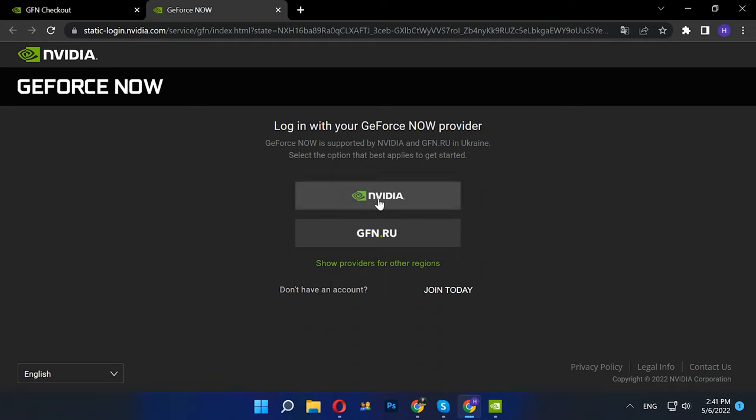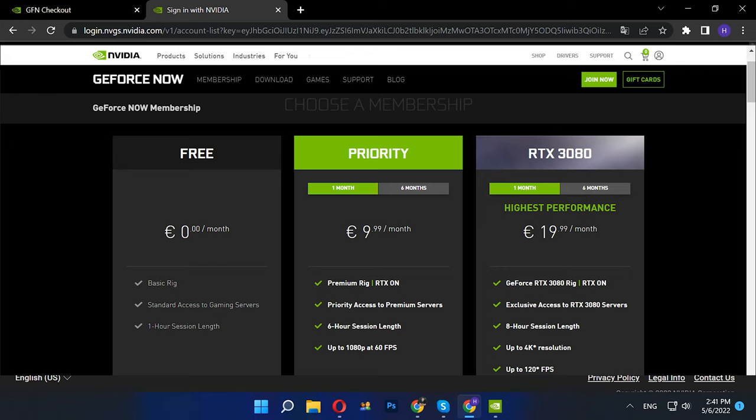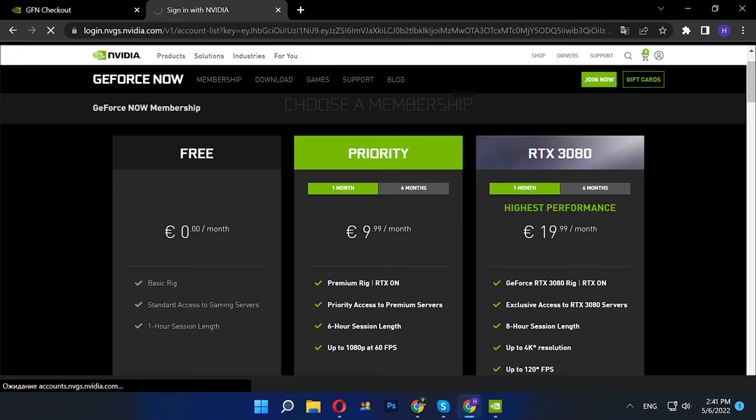Then go back to the browser and choose the provider. For Europe it's NVIDIA, and for CIS countries it's GFNRU. GeForce Now offers two kinds of subscription — Basic, which is free of charge, and Premium. We'll be exploring the Basic version now. As it's free, be prepared to stand in line with other players. Your game sessions will only last 60 minutes, and then you'll have to sign in to the server again and wait for your turn.